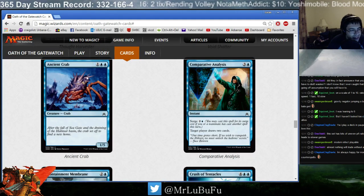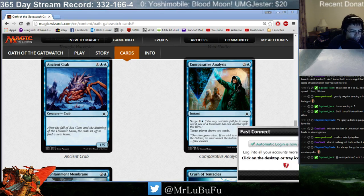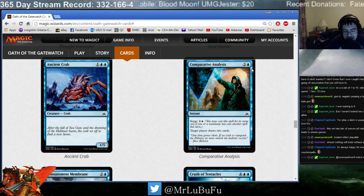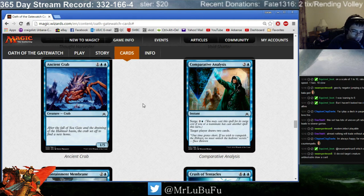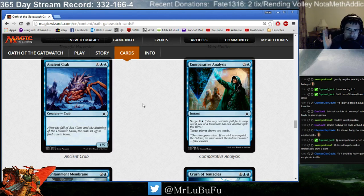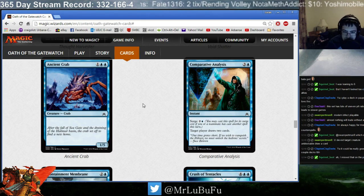Ancient Crab. Three mana, 1/5. It blocks everything. Play it if you really desperately need a ground blocker because you're a really slow deck. That's all I'm going to say about Ancient Crab — it's not Hedron Crab. Comparative Analysis is either a 4-mana Inspiration — hey, Inspiration costs 4 mana, what a twist — or Surge Divination at instant speed. It's fine. If you need a draw spell, it fits the curve. It's exactly where it should be for limited. Sometimes you're just going to cast Inspiration end of turn, draw 2 cards. Not terrible. Not great. Just a good filler card.